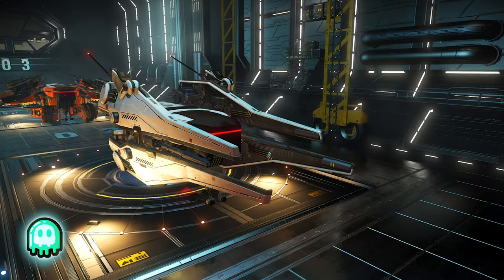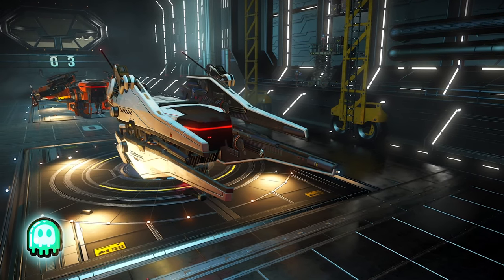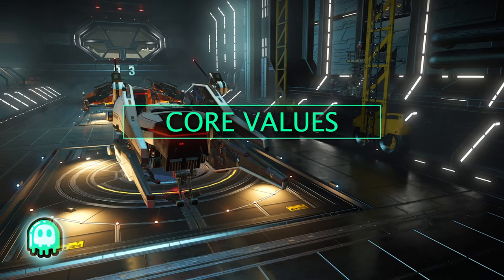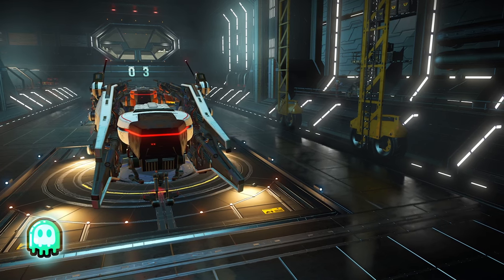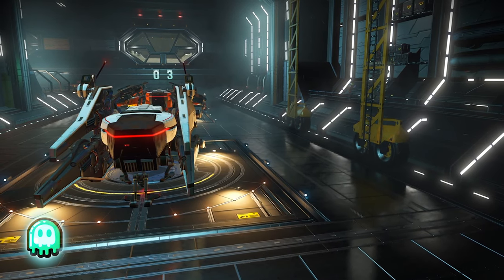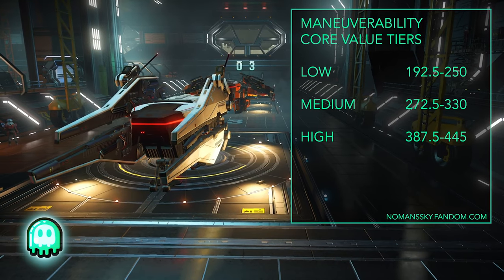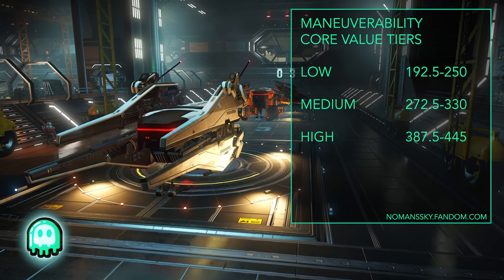Like everything else in No Man's Sky, your ship was procedurally generated — that is, created algorithmically, selecting at random from a set of manually defined rules, options, and assets. So let's talk core values. A ship's core value follows a tier system, which defines a threshold wherein a ship of a certain type will have its attributes set. The tiers for maneuverability across all starships are as follows: Low, 192.5 to 250; Medium, 272.5 to 330; and High, 387.5 to 445.